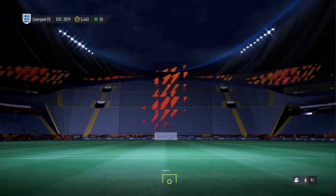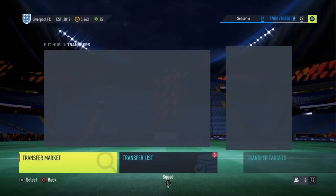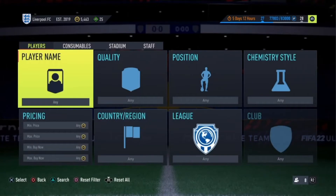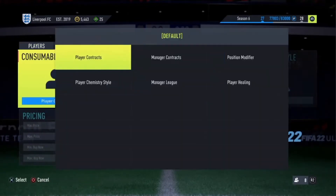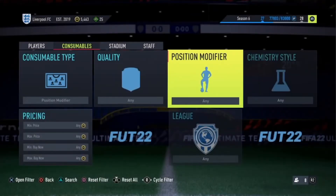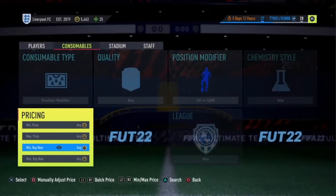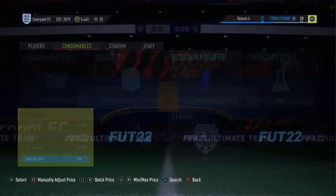Anyway let's get into this sniping filter video. Go to Transfers. The first filter — you want to go to the top, go down to Consumables, go into the consumable type, select Position Modifier, and then set the position modifier to Center Forward to CAM.